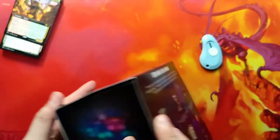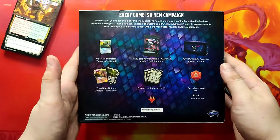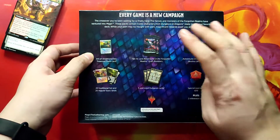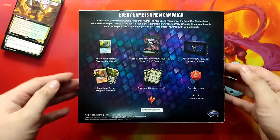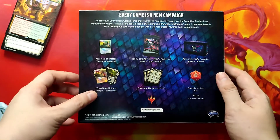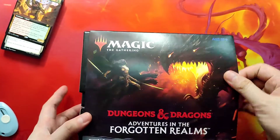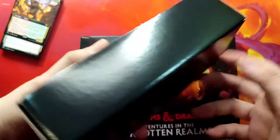The bundle includes an alternate art traditional foil Treasure Chest card, 10 draft booster packs, a bundle box, 20 foil and 20 regular basics, three oversized dungeon cards, and an oversized d20. As always we have this extender box.